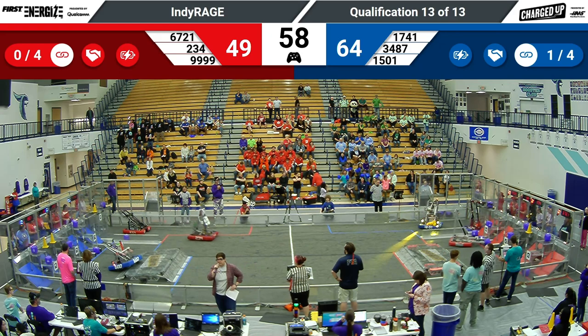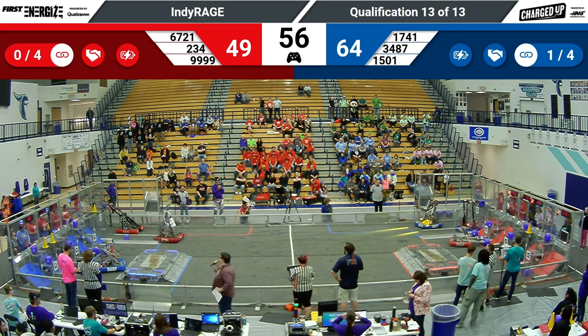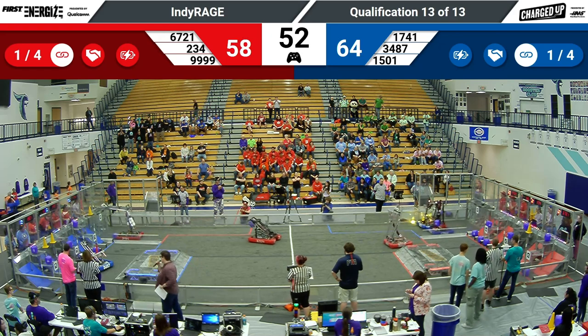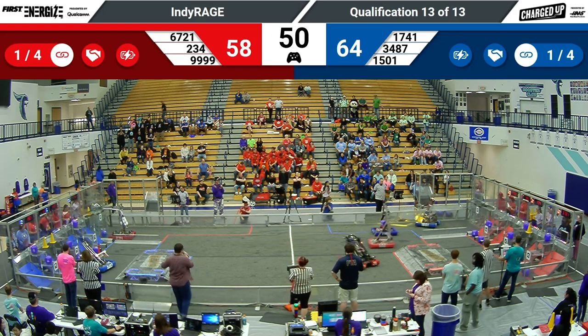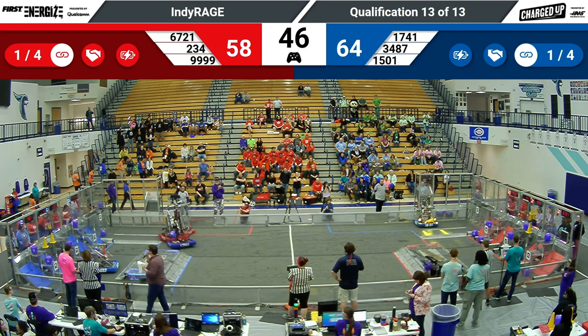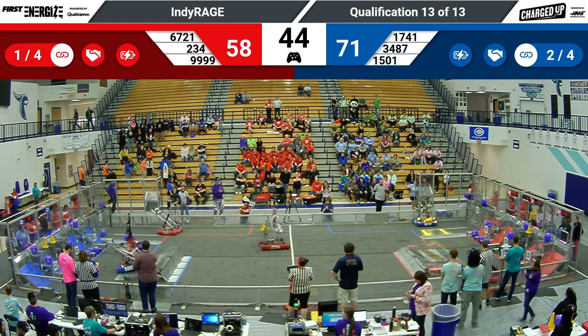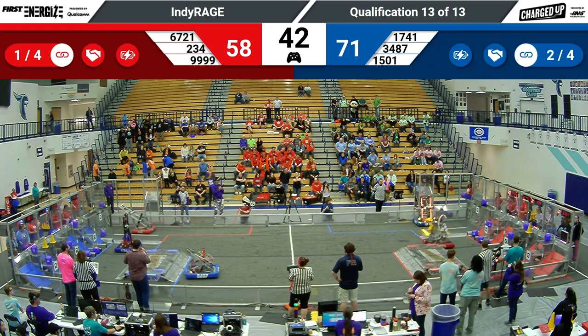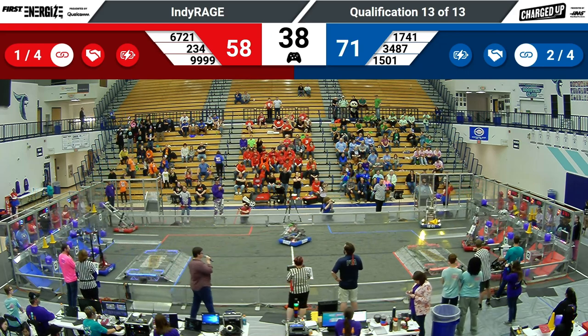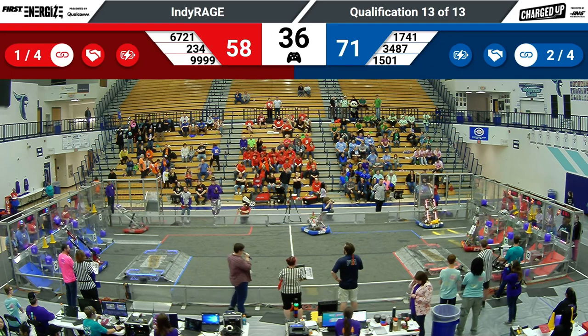Blue alliance is leading by 20 points with 55 seconds remaining. Blue has one link because each alliance has scored at least three game pieces in the cooperation grid. The threshold for the sustainability bonus has been lowered — now each alliance only needs to get four links in order to get their sustainability bonus ranking point.